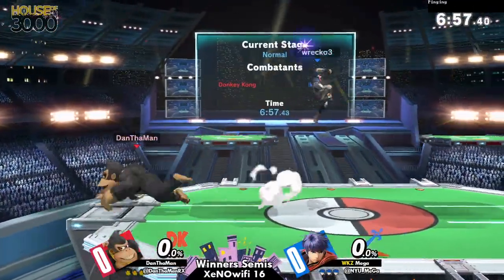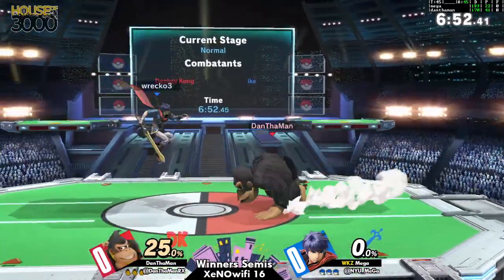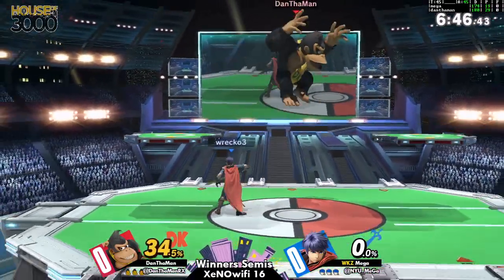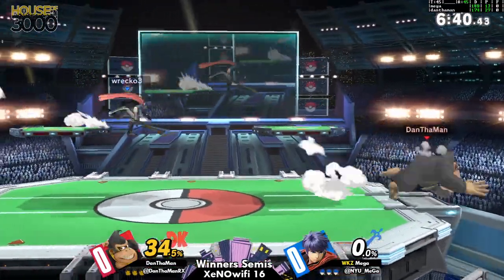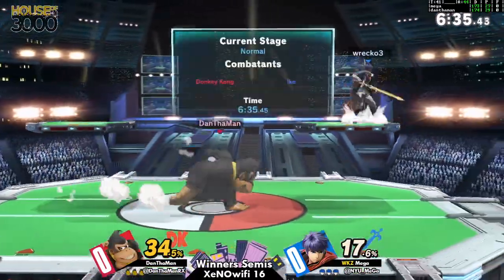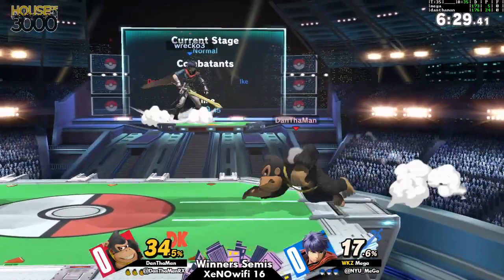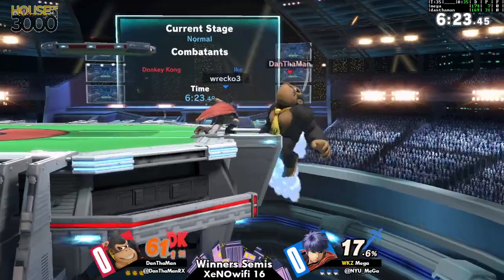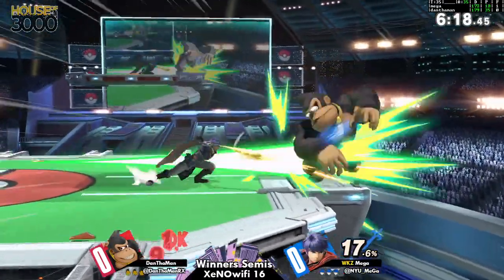This is 100% Mega's comfort pick. This stage is super popular all throughout Tri-State, and it's probably one of the most commonly picked stages in the entire game right now, just due to how close it is to being kind of neutral — it's not actually neutral, but it's pretty close. You can see Dan is trying his best to keep a certain distance away from Mega. It's very clear he understands what Ike's range is, so he's trying hard to stay out of it unless he absolutely has to come in.